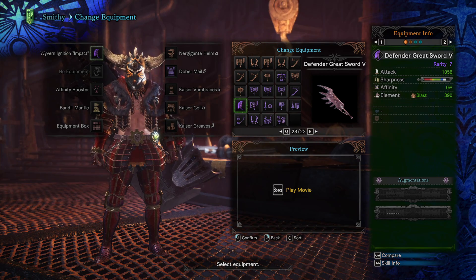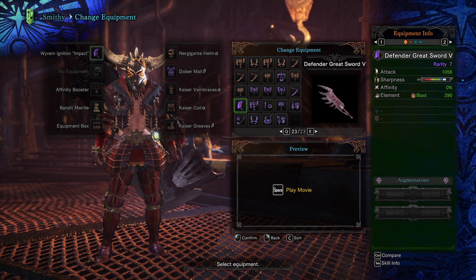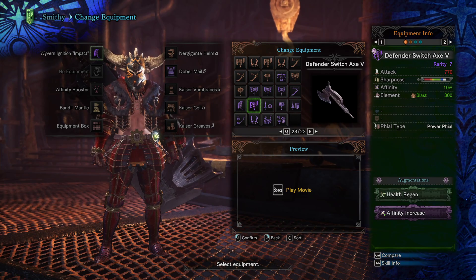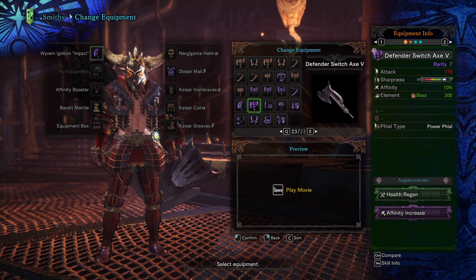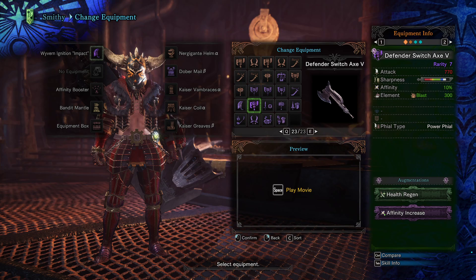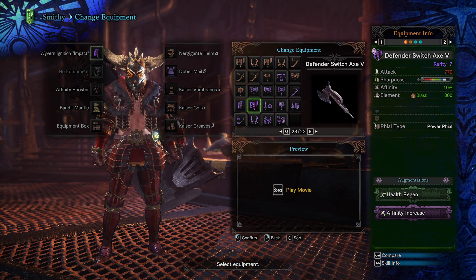Definitely do that Every Hunter's Dream quest — it's super easy. All you need to be is HR8 to get five blueprints and you're good to go. For Switch Axe, the Defender will be fighting for number one and is going to be good 99% of the time once you have it.